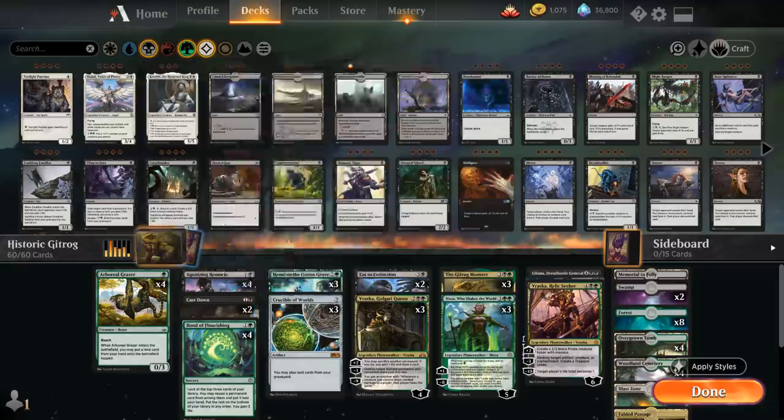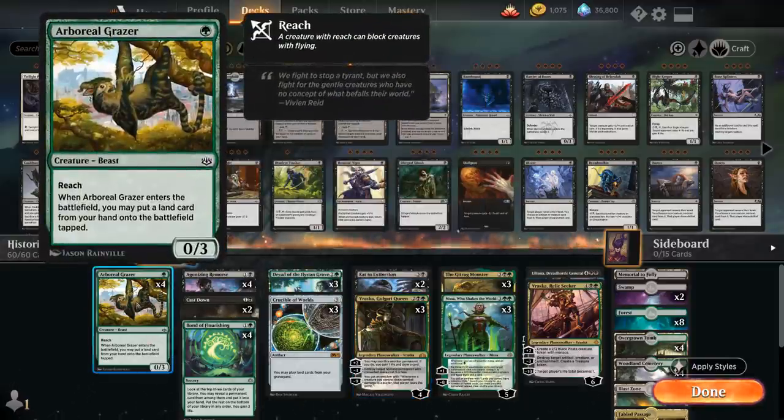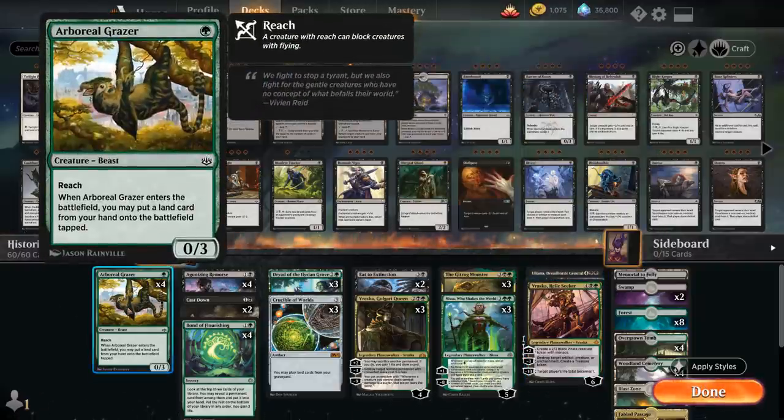The Grazer makes great sacrifice fodder for Vraska Golgari Queen, which can plus two, sacrifice a permanent, and then draw a card and gain one life. The 0/3 body also helps protect our Planeswalkers — we've got three Vraskas, three Nissas, another Vraska at six mana, and Liliana. The 0/3 body forces the opponent to send multiple creatures at each individual Planeswalker to take it out.